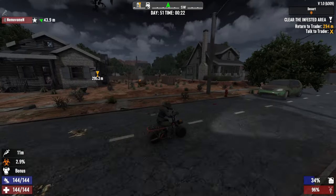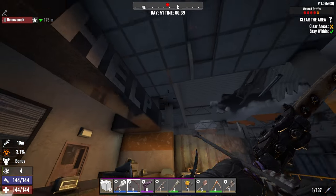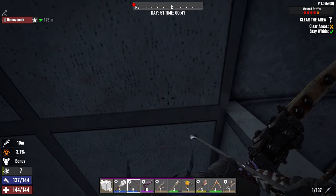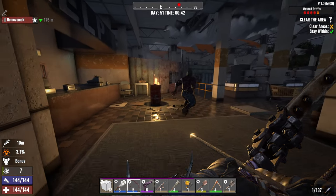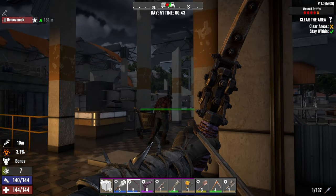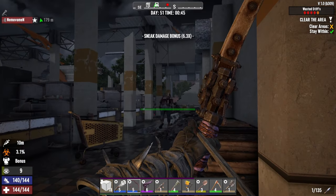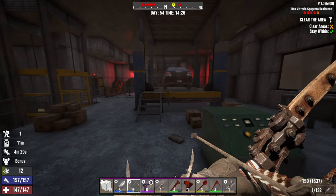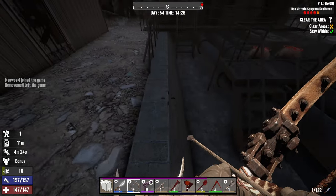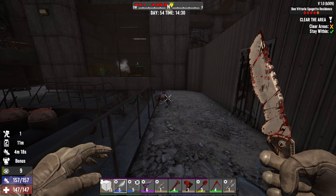Playing stealth in 7 Days to Die is quite a journey, since the game's stealth system is pretty unique. Unlike ranged or tank builds where you just need good gear and perks, stealth requires knowledge about mechanics to make it work. Don't get fooled by the clips I just showed you. The journey of the stealth player is not as smooth as it looks. In the early game, stealth isn't that effective and can make many players give up on it.